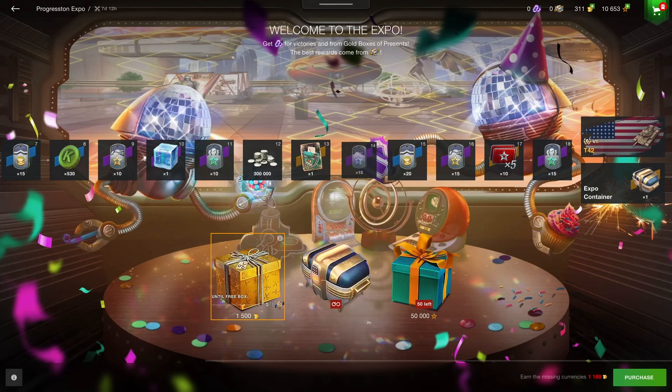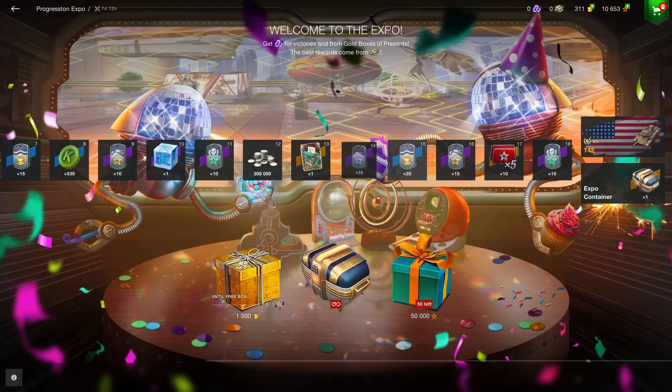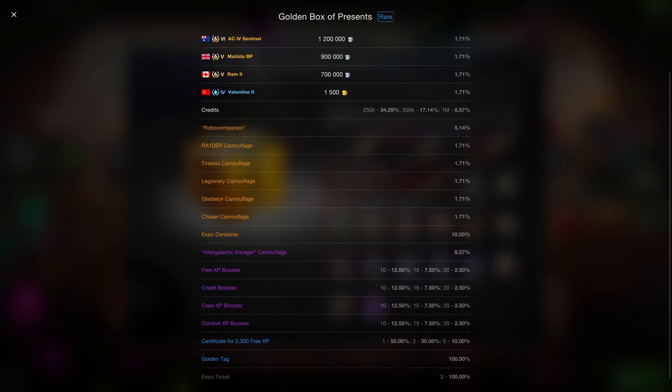You can also get tickets from golden boxes — for every container you open by spending gold, you're guaranteed three complementary tickets, which will help you progress through the event quicker. If you spend 1,500 gold, you do have a chance of getting an expo container from these gold boxes, but the chance is quite low, so I don't necessarily recommend spending your gold for that.